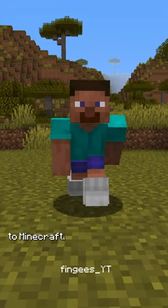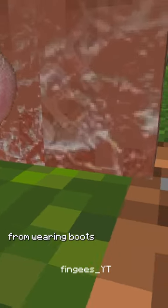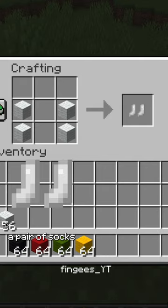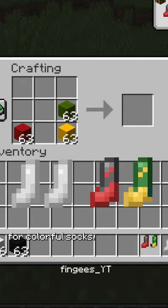I added socks to Minecraft. Steve's feet probably get super chafed and calloused from wearing boots all day, so I added these socks to help. You can craft a pair of socks with 4 blocks of wool, and you can use any combination for colorful socks.